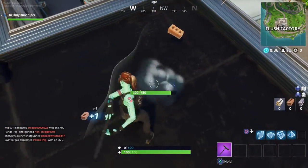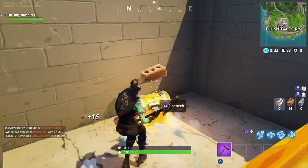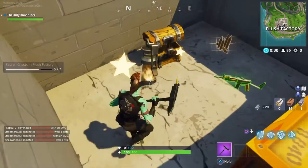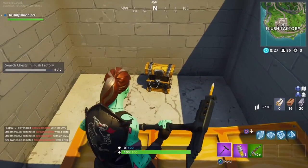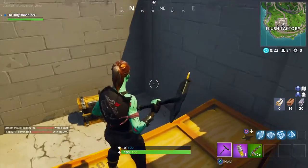Right underneath this block right here, if we break this, there will be a guaranteed chest right here. Not even joking — every single time I've dropped here, five or six times now, right here, always a guaranteed chest. Super quick and easy.